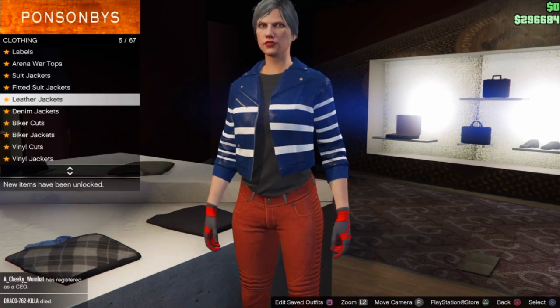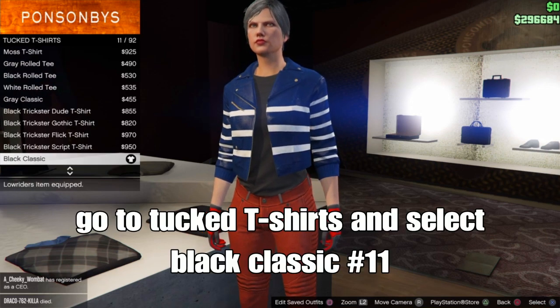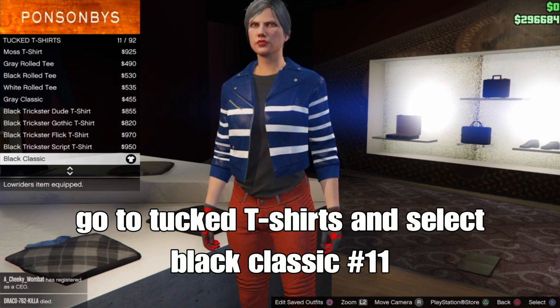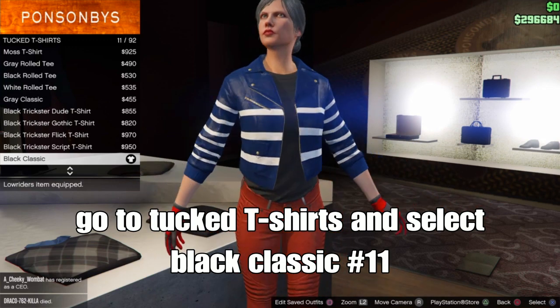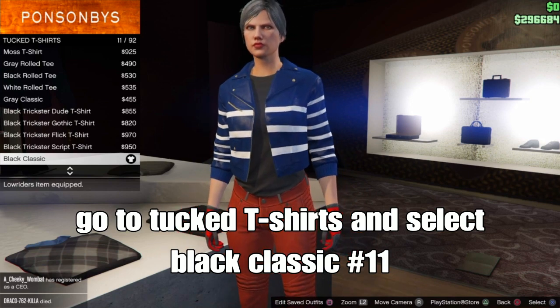Go down to tuck t-shirts and select the Black Classic, should be number 11. Select that and back out.